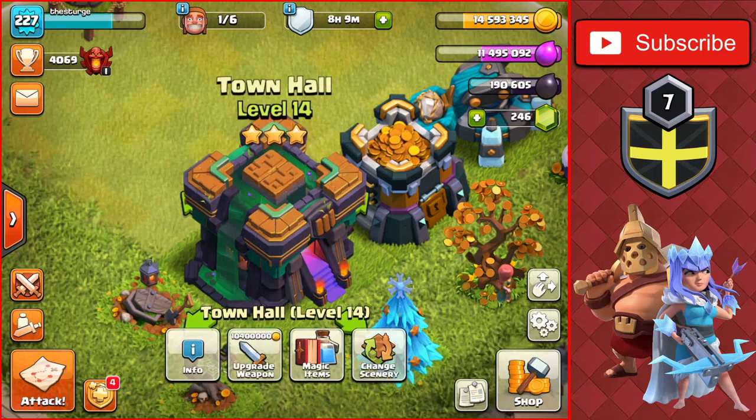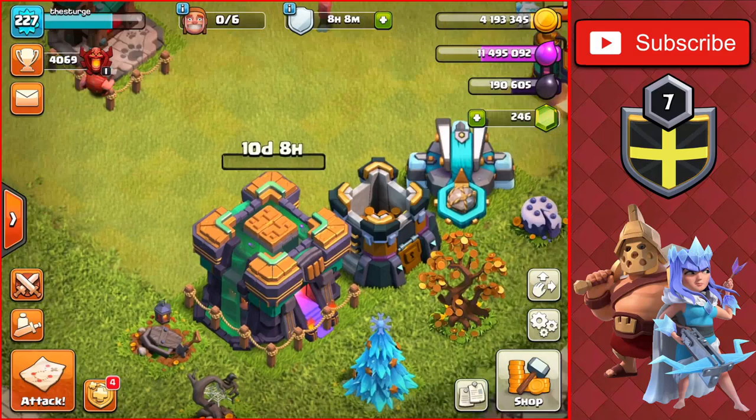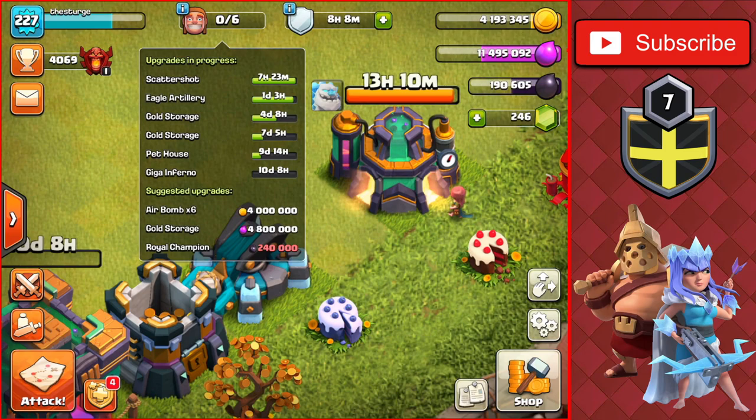The first upgrade we're going to do right away is obviously the Town Hall — a 10.4 million gold upgrade with a 10-day and 9-hour time to get this Town Hall to level four. We're almost maxing it out for Town Hall 14, which is very good. Let's get this going to level four — and there we go, getting that started on another 10-day upgrade.